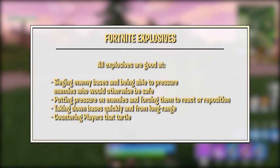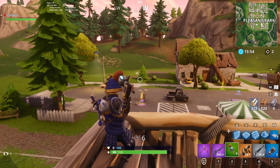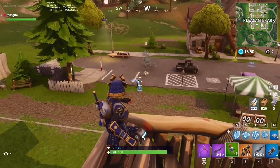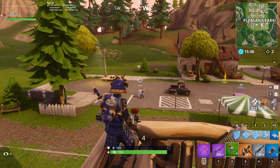It is important to note that you can only carry 12 rocket ammo with you at any given time. What's nice about using clingers compared to other explosives is that you know exactly where they're going to land when you throw them. The aiming reticle makes it easy to aim and use them. Clingers stick to whatever they hit and are a guaranteed kill on no-shield targets.